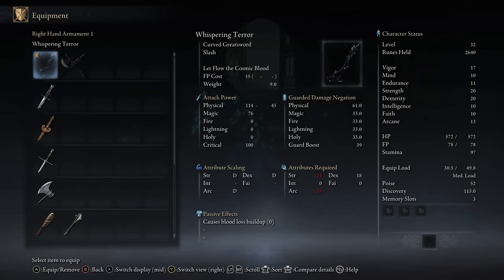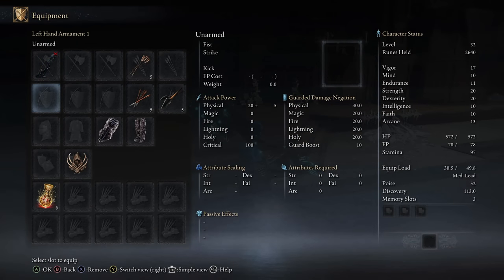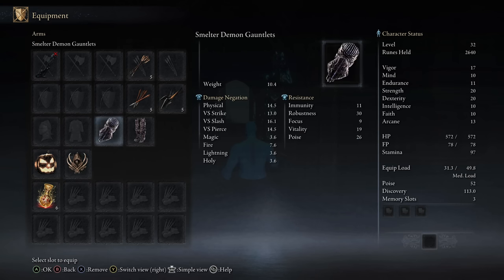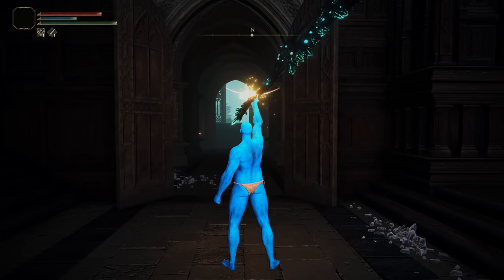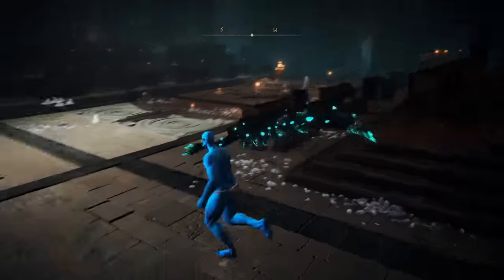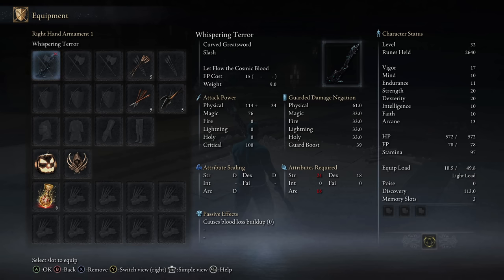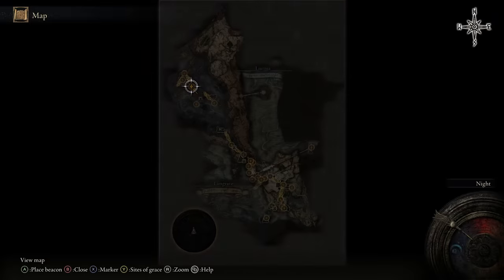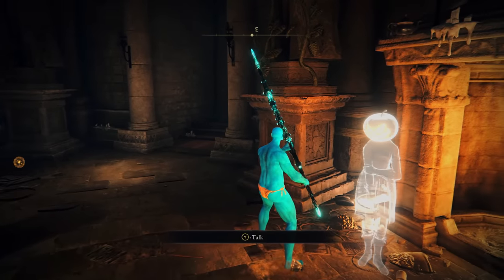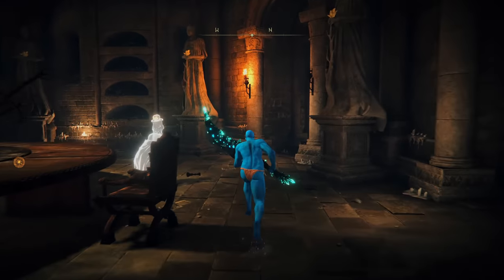We can actually use Whispering Terror now — holy shit, it's a lot bigger! Wait, I thought it was just a tiny little sword — it's a curved greatsword! Let's put Halloween mode on. I guess we only picked one Rune Arc up. Wait, I can just equip it now right? I don't lose it if I put my great rune on here? It just deleted it.